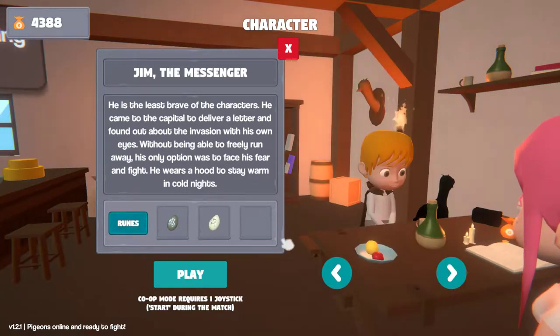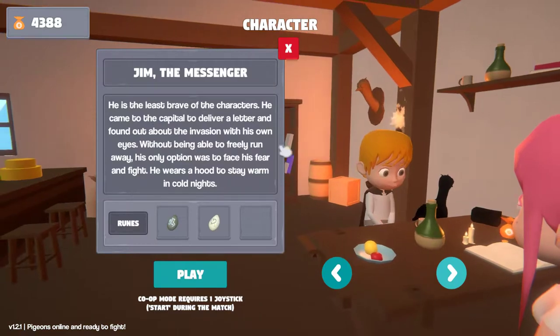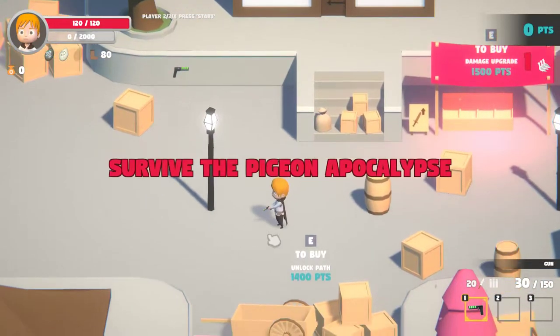Let's go ahead and give an extra life. On the characters, there are four characters; we have two of them open. I'm going to play Jim because he's ranged. He is ranged, and the girl is melee — that was not my cup of tea.